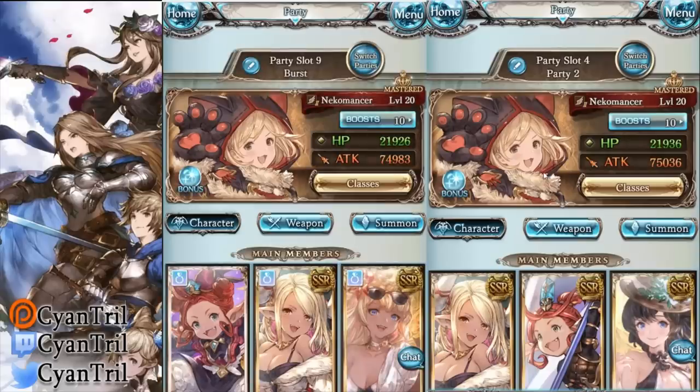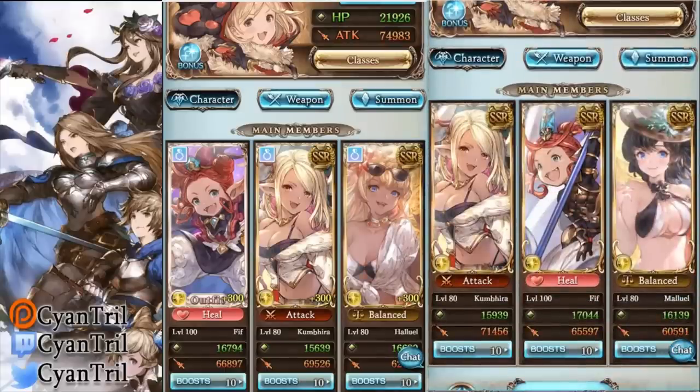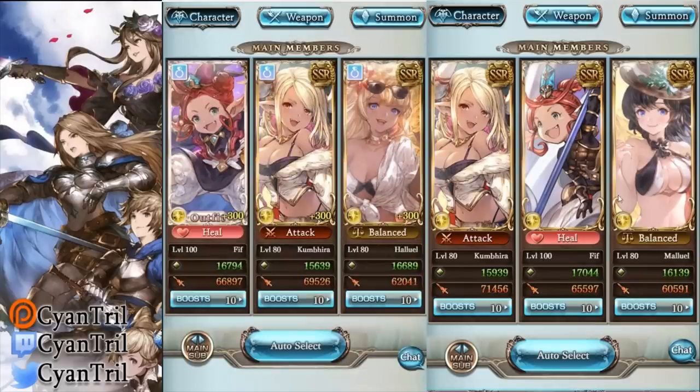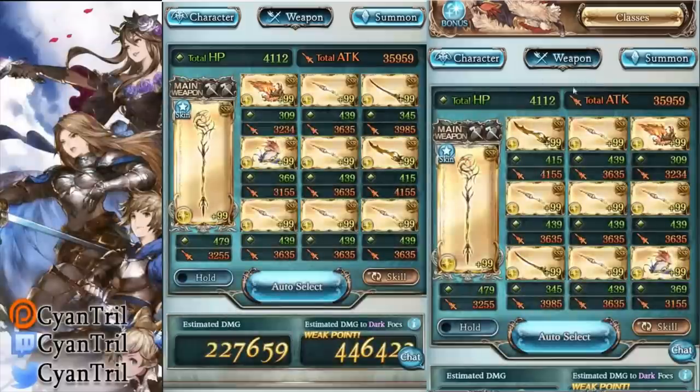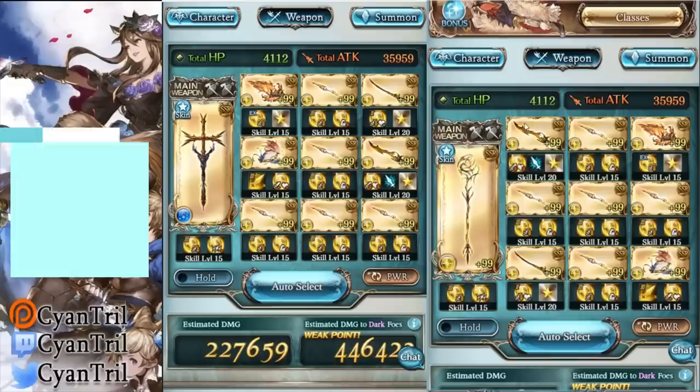I hope people don't judge over the 33 attack difference, but people are going to nitpick. We have two teams here — Kumbhira, Fun Fun, and Hal and Mal. I changed them up a little bit so you can see the difference. These are the stats of each character. Look at the weapon pool — exact copies of each. I changed the weapons around a little just so they look slightly different.